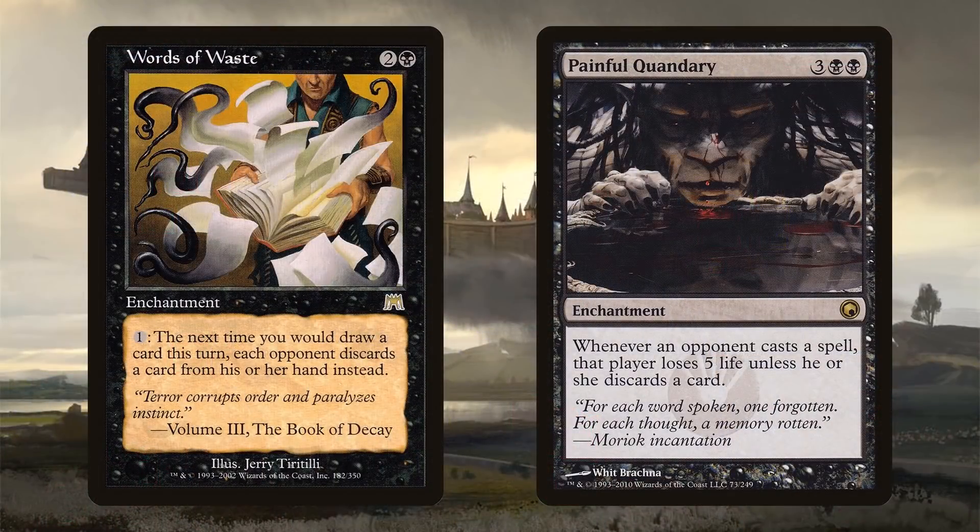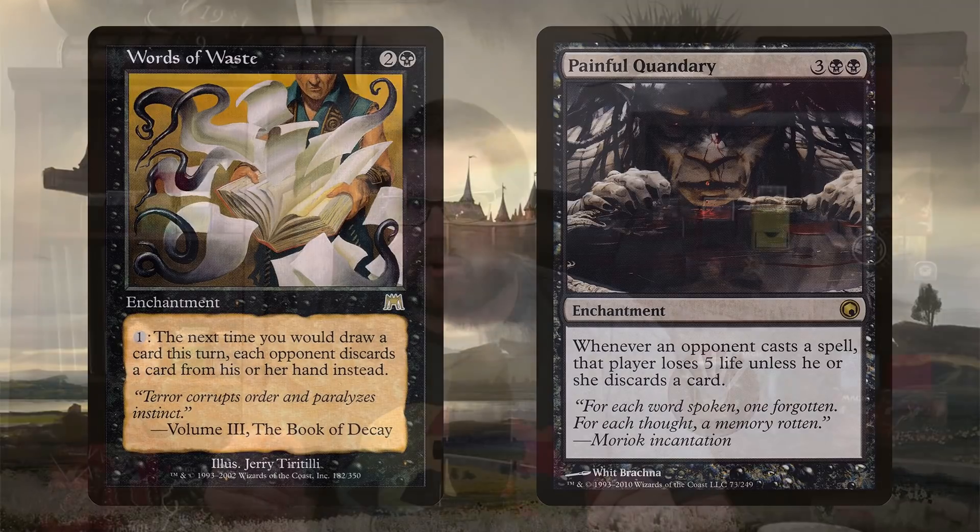Painful Quandary costs three black black for an enchantment. Whenever an opponent casts a spell, that player loses five life unless they discard a card. This can sometimes lock opponents out. In the early game they'll take five life, take five life, and then cards like Megrim and Liliana's Caress start really adding up — those little two points of damage start pressuring them when Painful Quandary is punishing them for playing cards.